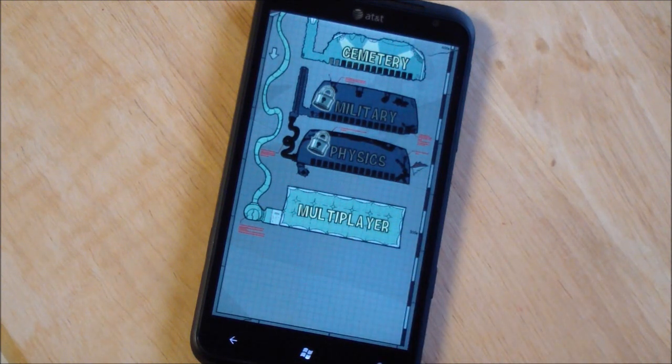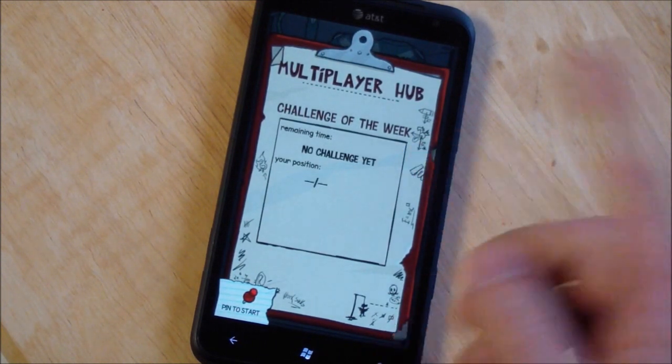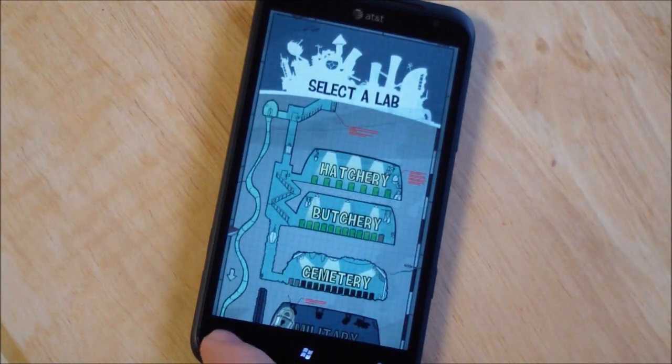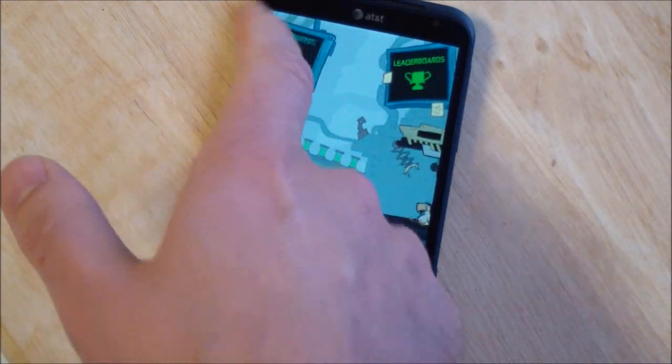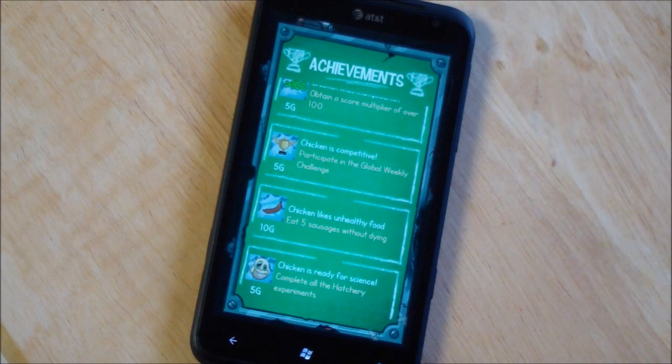There's also Multiplayer, where you can verse other people — basically see how long you can survive. You get these challenges of the week; there are no challenges right now, probably because this game isn't fully live yet. You have your achievements nicely laid out. Pretty good achievement progress so far — I haven't had any issues grabbing them, but we'll see about those other hard ones.